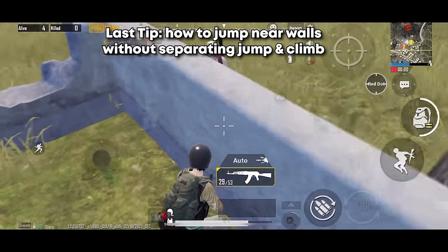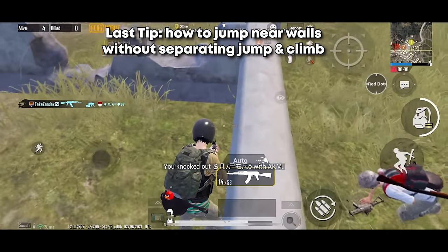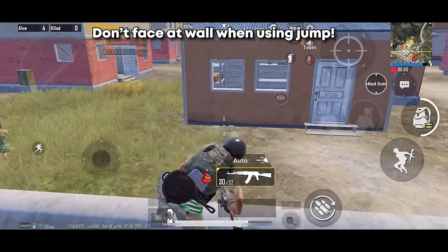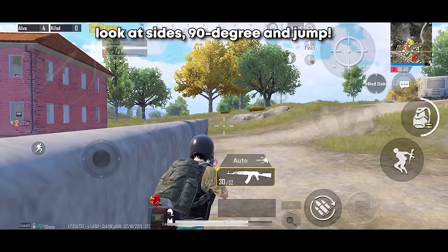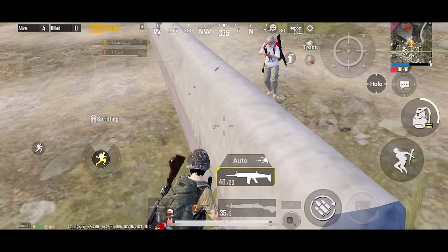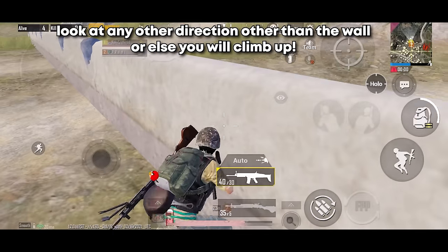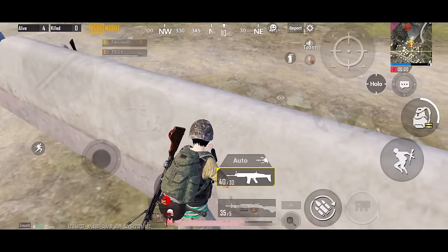The last tip is especially for those who don't use separate jump and climb controls. You can still do a jump shot near a wall. If you face towards the wall and hit jump, you'll climb up instead of jumping. To fix this, face sideways — at a 90-degree angle to the wall — and then you can make the jump shot without climbing. This works in both directions. Before doing a jump shot near a wall, make sure you're facing in any direction other than towards the wall.